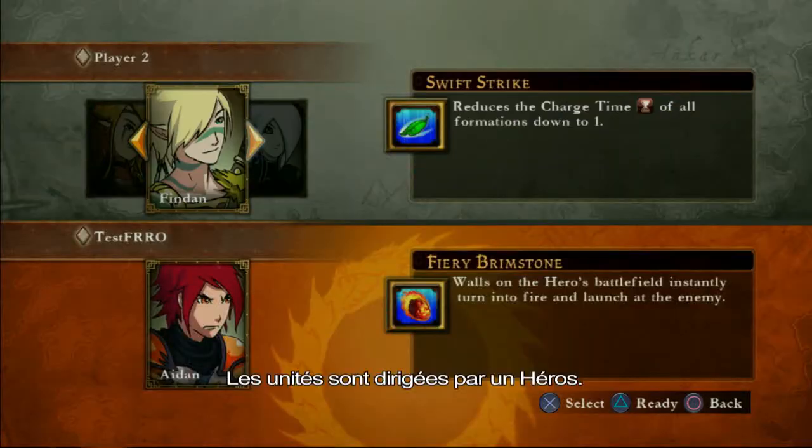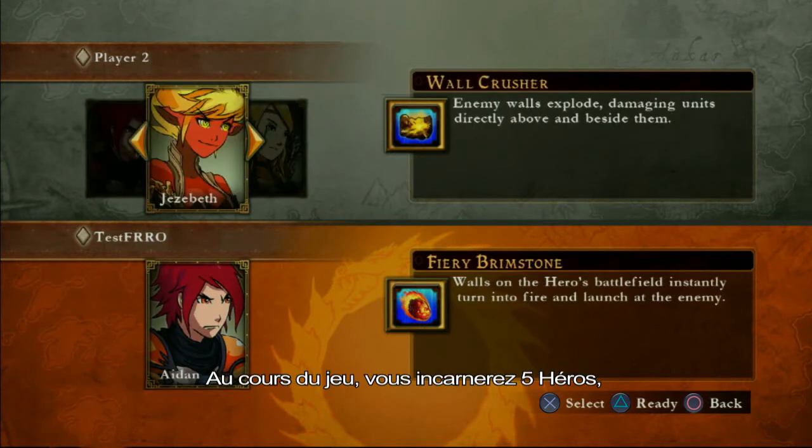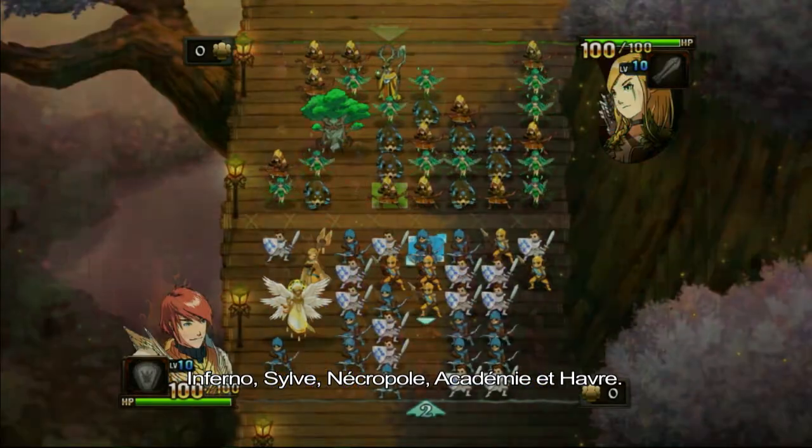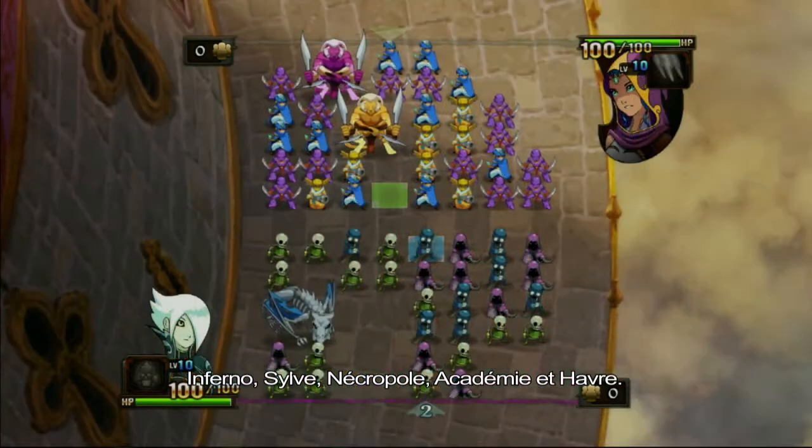All units are led by a hero. Throughout the game, you'll embody five heroes, each belonging to a different faction: Inferno, Sylvan, Necropolis, Academy, and of course, Haven.